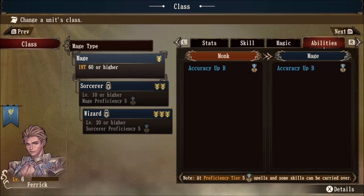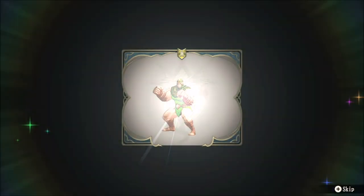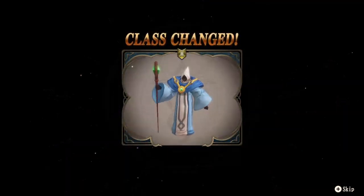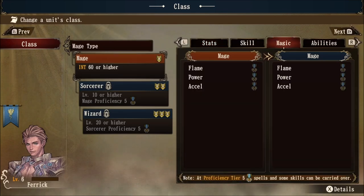Accuracy up B isn't going to benefit a mage very much because they don't do a lot of damage in melee combat. However, this is just to showcase some more opportunities for builds you might consider. Once you're done comparing, you can go ahead and commit and change the class — going from monk to mage. So now that you are a mage, you have to level up five times in order to receive five proficiency ranks to master the class, which will allow you to carry these spells over to any other class.